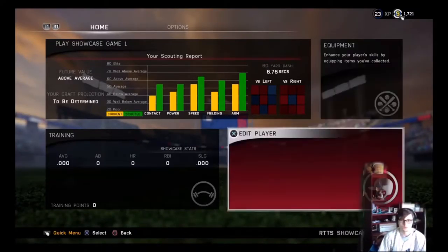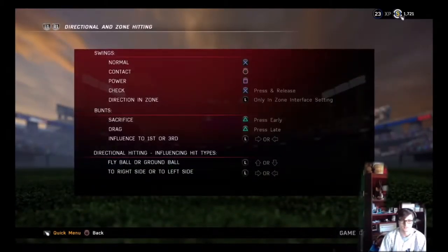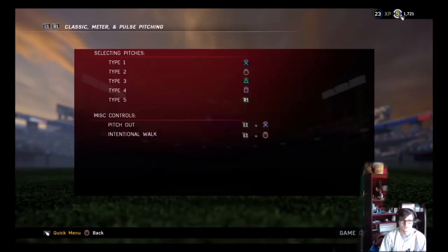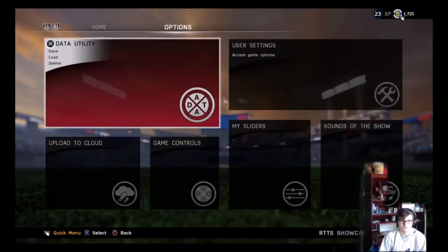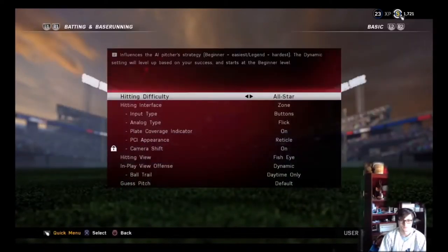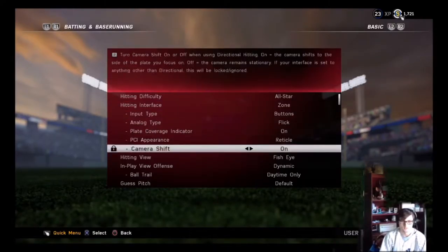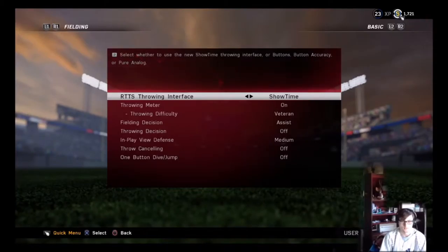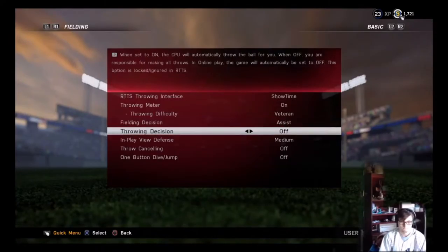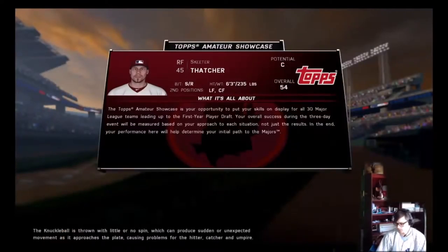I also wanted to check the gameplay options. Hitting — All-Star, hitting interface Zone. Fielding — okay, that all looks good. Let's hop into showcase game number one.